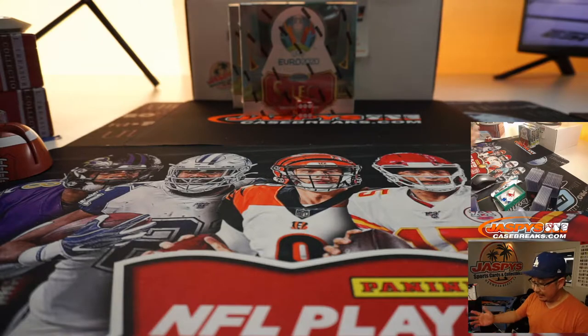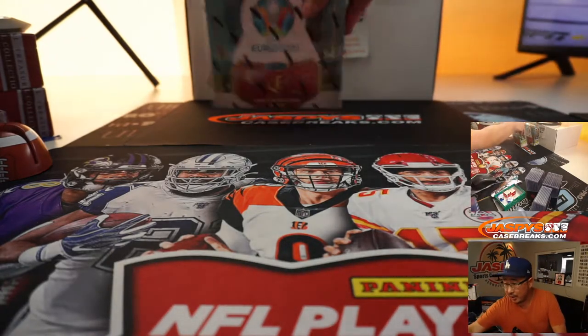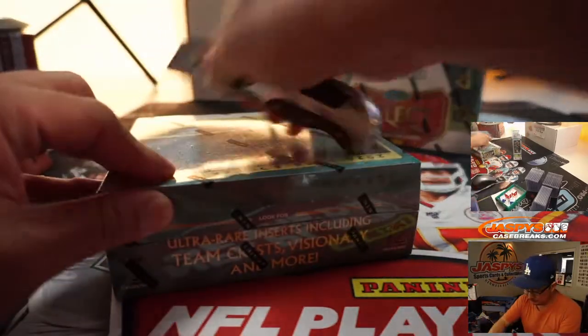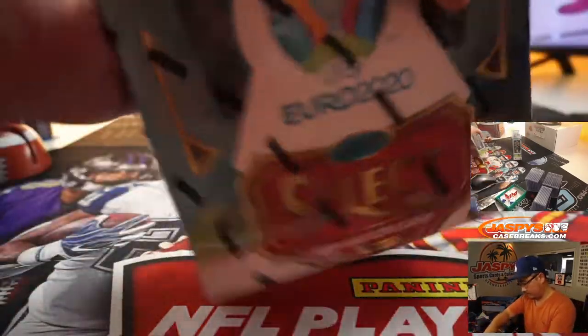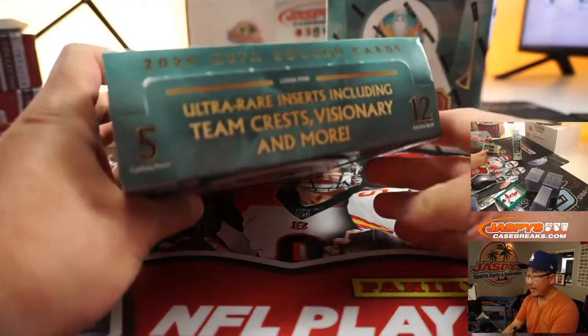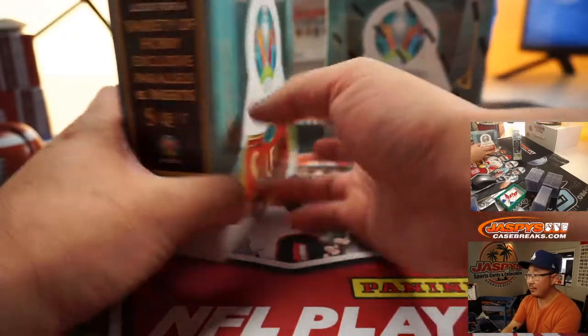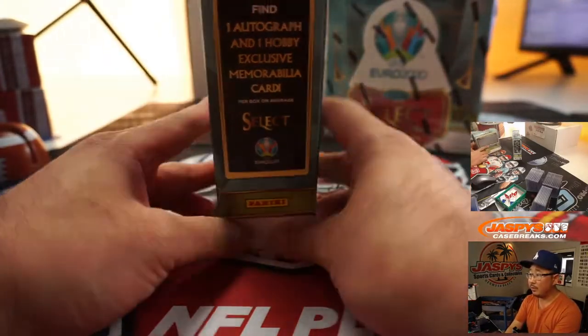Welcome back, folks. There were no deals done — a little bit of trade offers out there, but no deals done. So let's print and rip. We're looking for Team Crests, which I think look really cool. That's what we're looking for there.